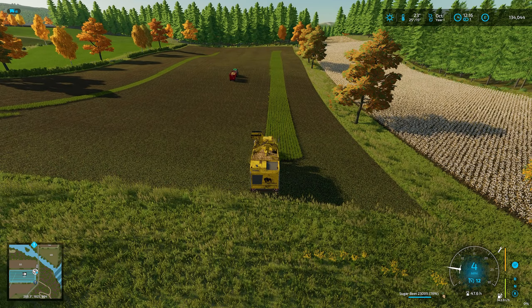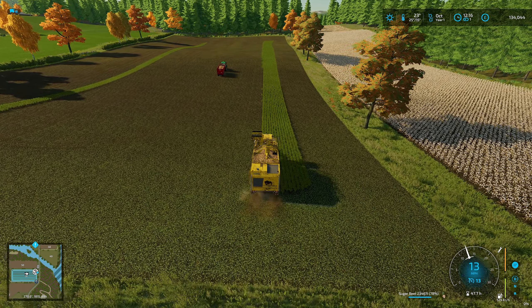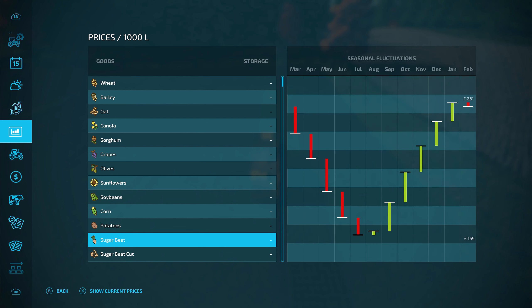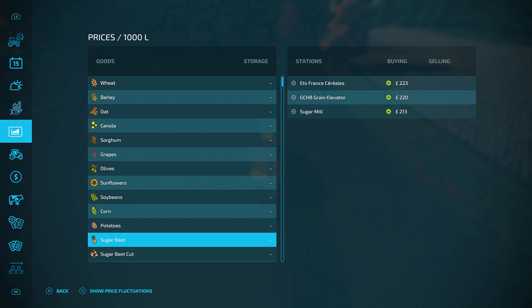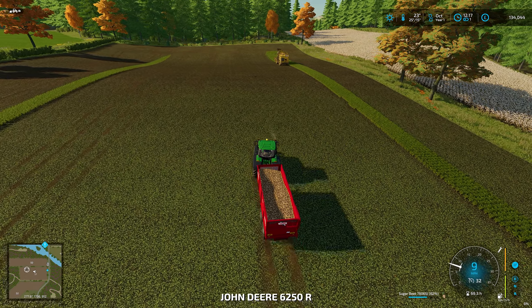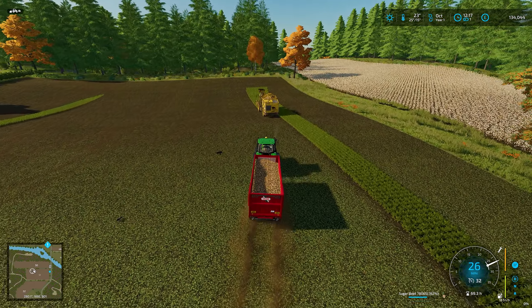Let's have a look and see how much we're getting per thousand liters at the contract delivery point. We're getting 223 pounds per thousand liters - not a lot, but it's the highest one available. If we look on here, 261 pounds is the highest we can get around January, so we're not massively off the best price. Oh we're full - let's go back.